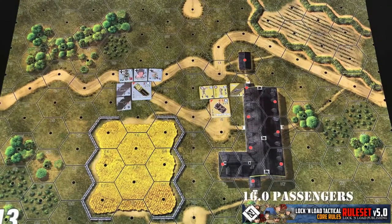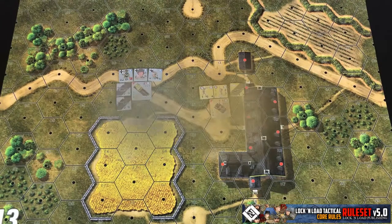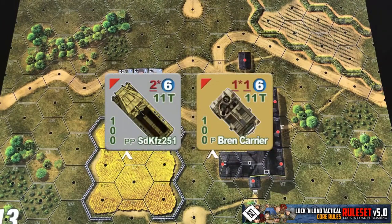In this section we're going to start covering passengers in or on vehicles. A vehicle's carrying capacity is indicated by a selection of letters at the bottom center of the counter, showing what type and how many passengers the vehicle can carry. We're going to focus on vehicles that carry units inside of them and will cover vehicles that carry units on them in a later section.